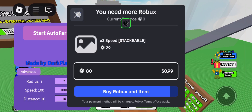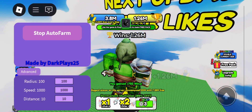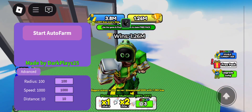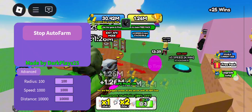And the radius — that's mostly for people who want to try this out. Like I can make it 100, and I just move a little bit automatically. And the distance to 1000, let's say, and now I'm just doing this.